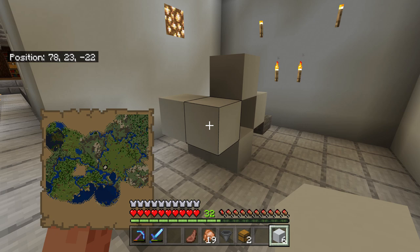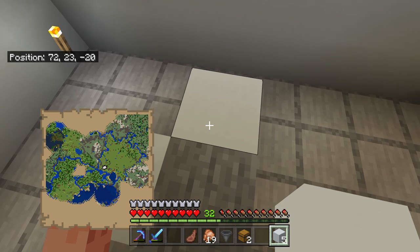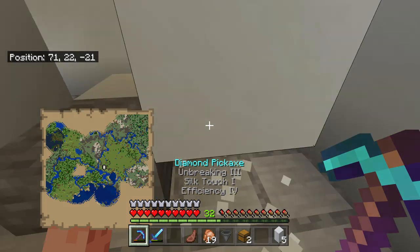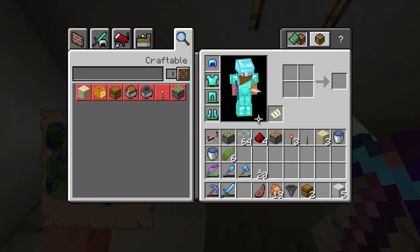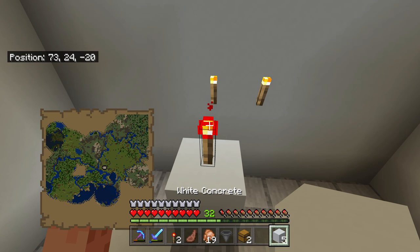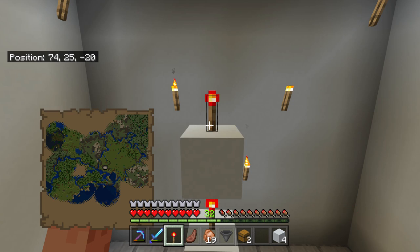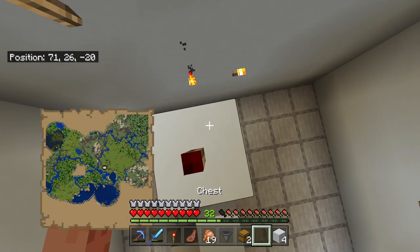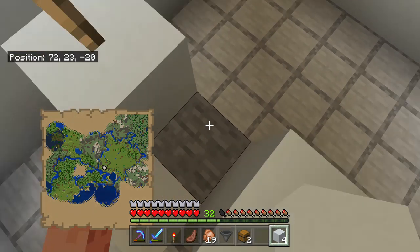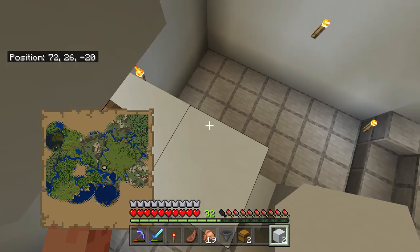Step three is very simple. We're going to go to the back and place a block next to that half slab, then place another block on top of that block and remove the bottom block. We are then going to grab our redstone torches and make ourselves a torch tower, bringing the redstone signal all the way up. You might have to build yourself a little platform with some holder blocks just so you can get that top torch on.